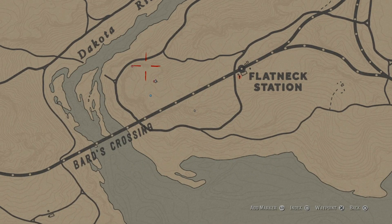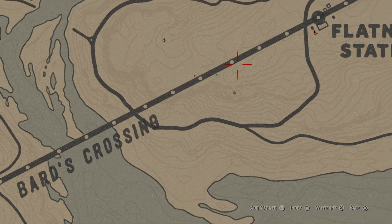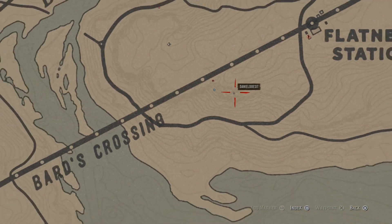The third location is going to be on the little island right there, right between the bridge where it says Bard Crossing. It looks like a blade. You're going to see it right in the middle of that island if you do not have either of these two locations. I don't have a clip for that, but I really hope you guys enjoyed and this helped.